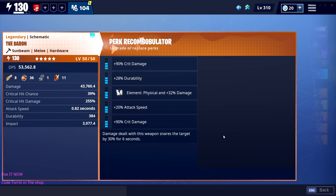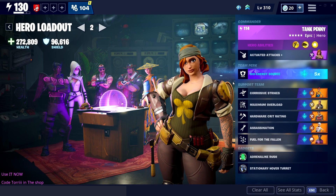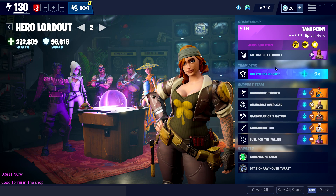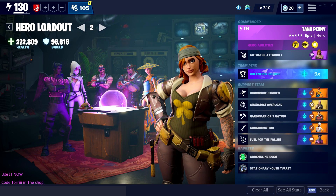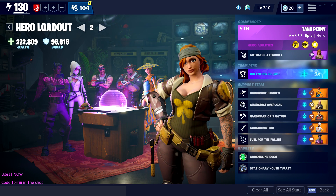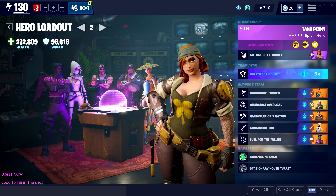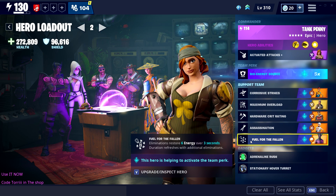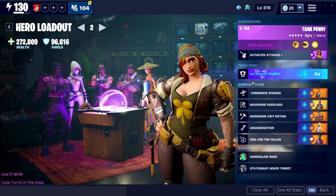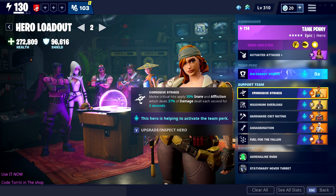I'm not gonna go for heavy attack efficiency because my build won't work with it. The team perk we have gives you shield back every time you lose energy. If we have heavy attack efficiency on the Baron, when we use the heavy attack it's super slow and won't drain a lot of energy - meaning we won't get a lot of shield back. By the time you finish the animation you'll already be dead. The animation takes a moment, but when it hits it's so spicy. That's why I didn't go for heavy attack efficiency. Instead I went for Fallen Love Ranger John Z to get some energy back.